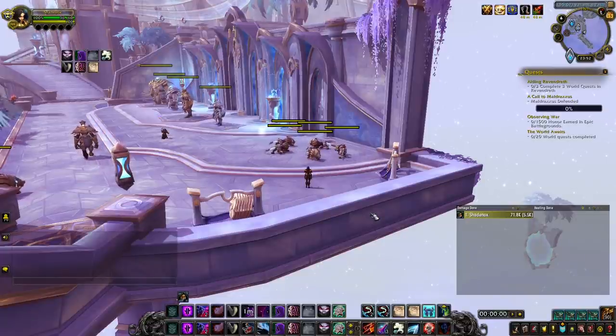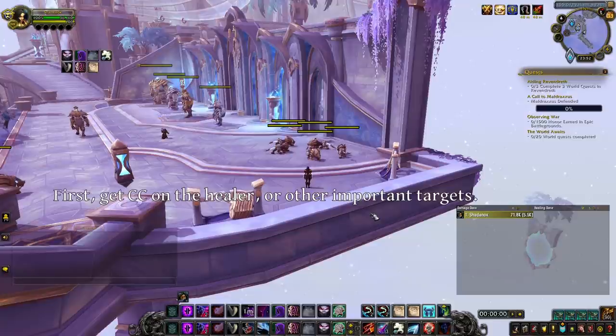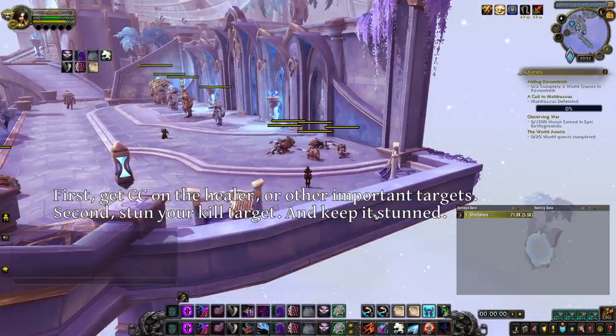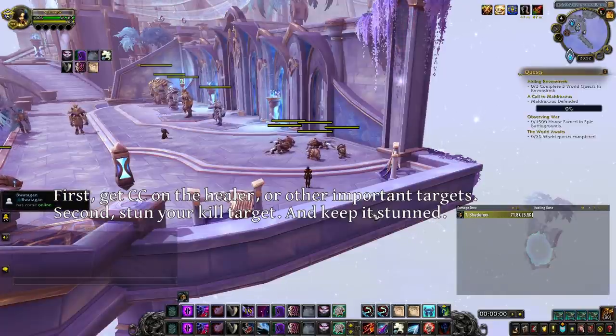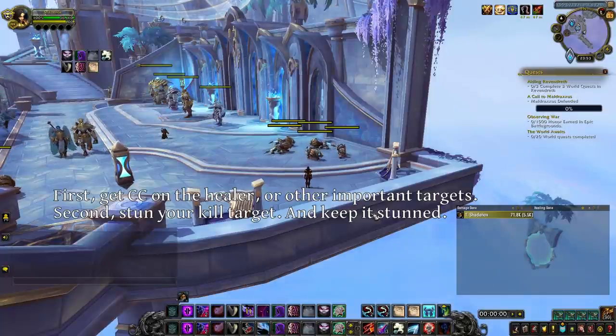First, get CC on the enemy healer or on any target that would stop your go immediately — Arms Warriors are good examples, as they can just intervene on every go if they are not in CC. Sap or Kidney Shot are good ways of getting CC on healers or secondary targets of importance. Second, if your target is not stunned, make sure you stun it and do not let any gaps between the stuns. That means if the target trinkets, stun again even if you have 5 combo points. It also means do not use an ability that would put you on the GCD when the stun ends, as the enemy could then use a spell while you are still on the GCD. This will happen versus orcs and Relentless targets, which is why I said wait for the stun to end and re-stun.